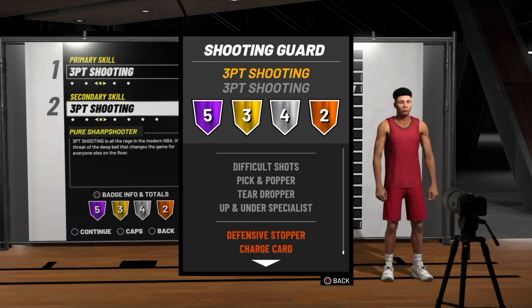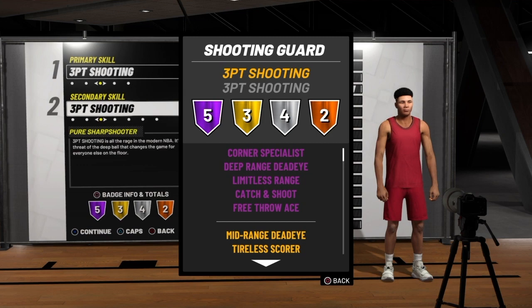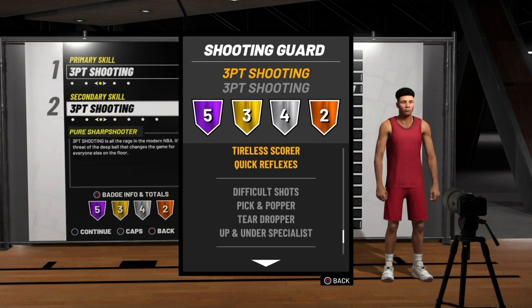Especially when I hit 99, it's gonna go up to silver, so it'll be even better. You got the typical pure sharp badges: corner specials, deep branch, dead eye, limitless, catch and shoot, free throw ace — same badges as usual. Stop the video anytime you need to see it.